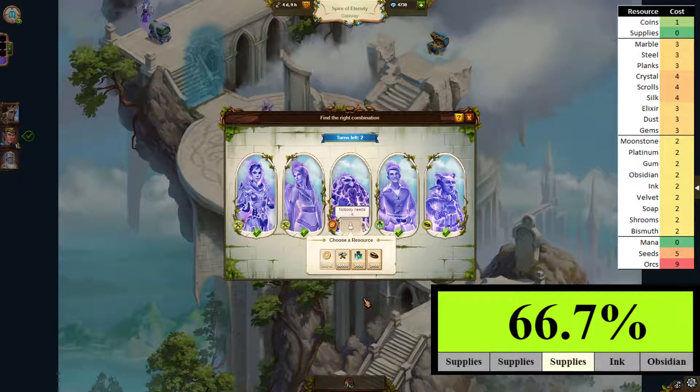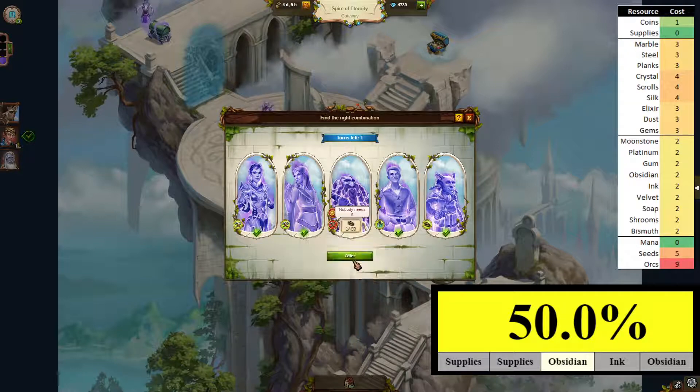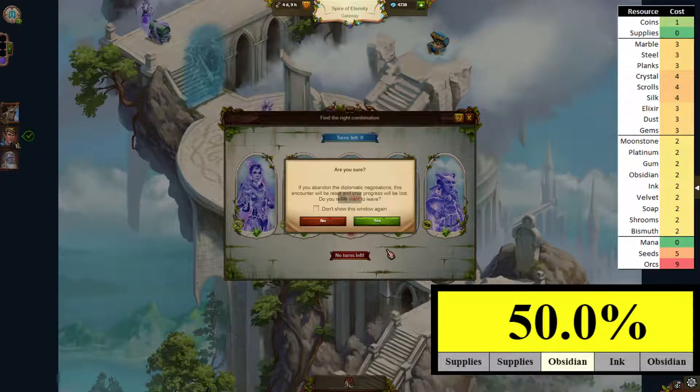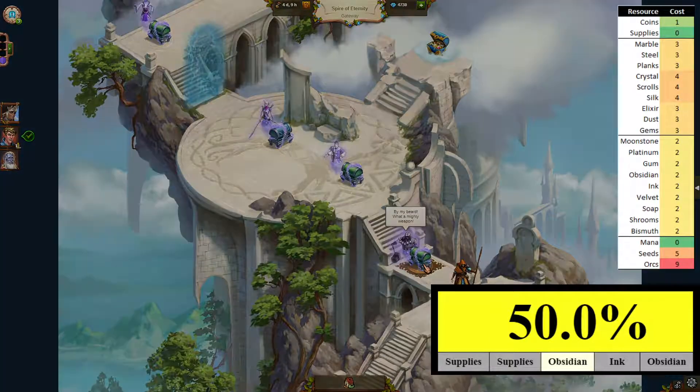As usual let's go the cheap one — start with supplies. That didn't work out, so we're now at 50% for the remaining chances. Let's go obsidian — and that's what happens, these are not guaranteed.